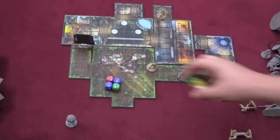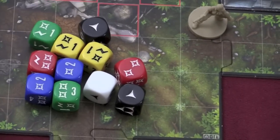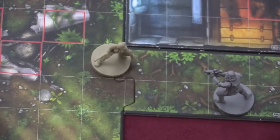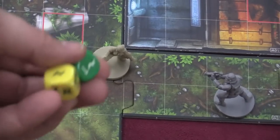Combat uses these dice, which are really the core concept of the game. There are different colored dice, and this comes into effect when shooting someone. For example, this character here is shooting a stormtrooper and gets to roll a yellow and a green die. First we check the range — the game calls it accuracy.